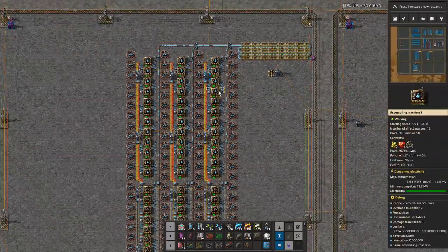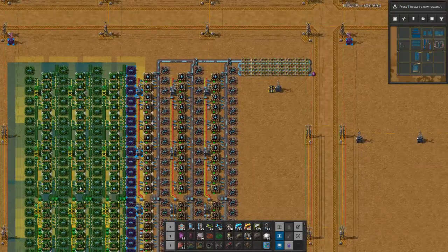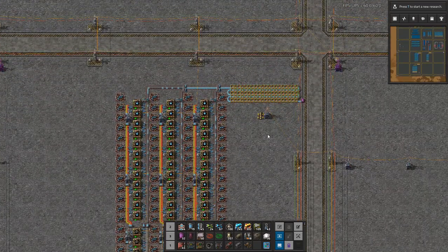It is 22.5 blue science packs per second, which amounts to 1350 science packs per minute — exactly what I promised to deliver. If you want twice as much, all you need to do is copy paste it and figure out how to get materials in and out. That's something we've covered in other Masterclasses. Once we are done with this series covering all the science types, we might actually come back to look specifically at train unloading for megabase-scale builds.